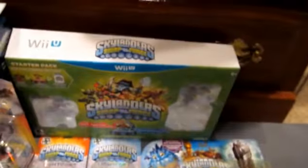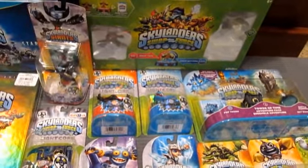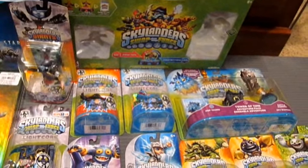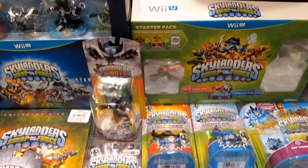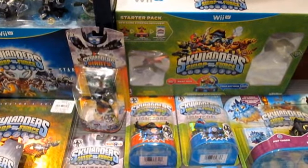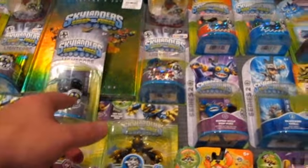Coming to the back: Wii U starter pack — didn't take the time to put the characters back in there, but again Activision sent that one out. Lightcore Smolderdash — stoked to see what she's gonna look like. If I had to pick two characters that were the hardest to come by, I'd say Lightcore Hex and Smolderdash. Smolderdash was really really hard to find. I don't know if it has to do with the quantities of light cores they released or if people just think she's the greatest thing ever. She was non-existent at Target, Walmart didn't have her either. Toys R Us — luckily I found a few of them, but she was by far the most limited. Regular Lightcore Grim Creeper I'd say is probably next up on that.